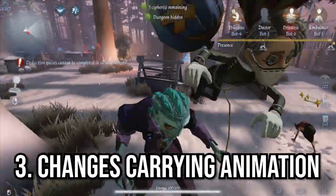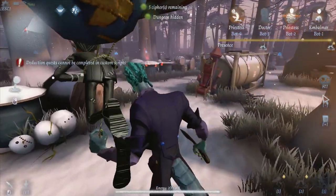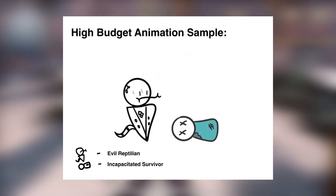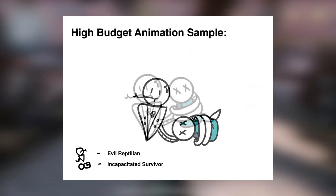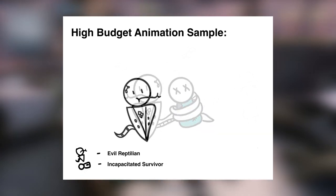Lastly, it changes his carrying animation. Instead of the generic balloon carrying animation, he instead extends his tail at an incapacitated survivor. He will then wrap his tail around them and carry the survivor, strangling and holding them tightly, like how pythons grip and strangle their prey.